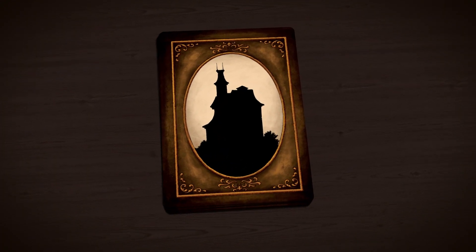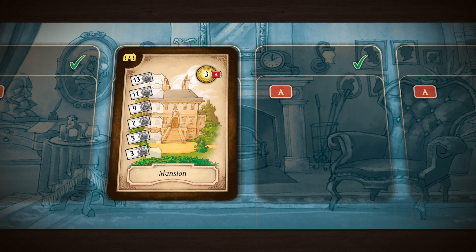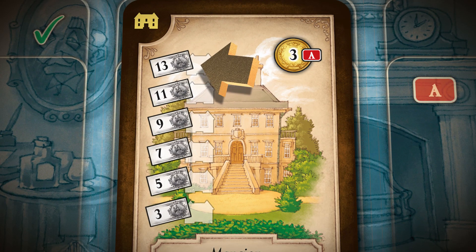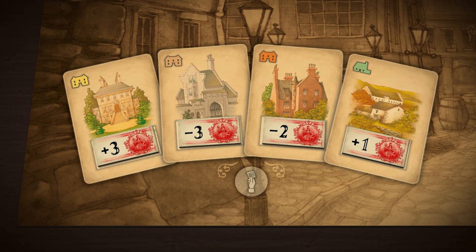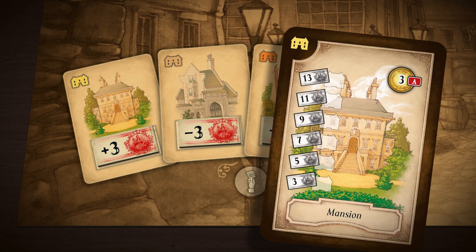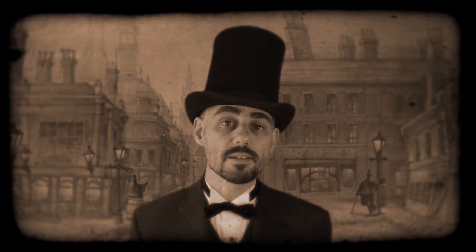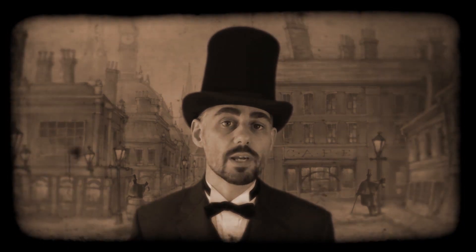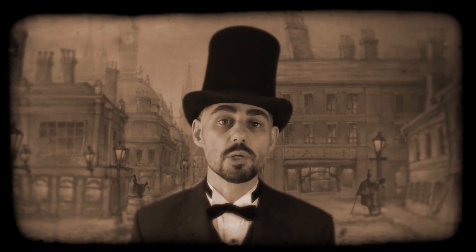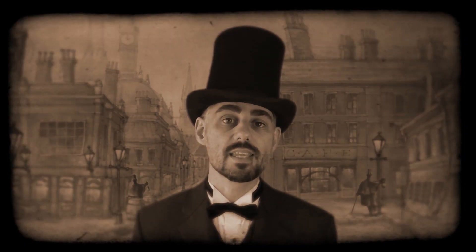These are the property cards, which can be a great way of losing money. Buying a property costs one action and the card is played onto your player board. You must also pay the amount of money shown by the highest banknote symbol in the top left corner. This price is modified by the current market prices on the main board based on the type of property, so buying this mansion would cost you £16. However, you cannot go bankrupt whilst you still own property, so at some point before the end of the game you're going to have to sell the property, which uses up another action. Remember, the goal of the game is to lose money, so you want to buy high and sell low.